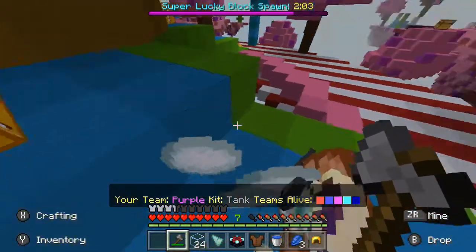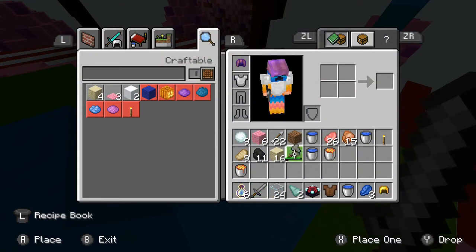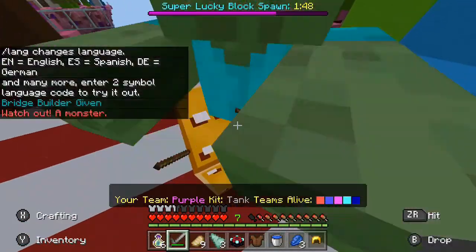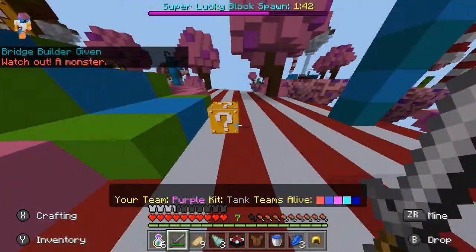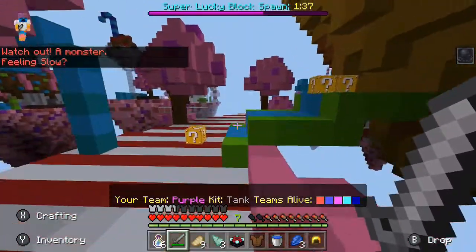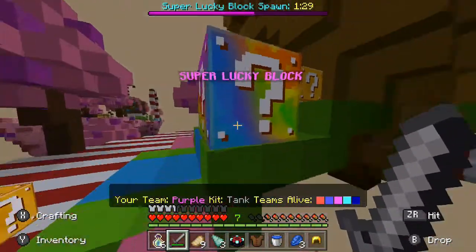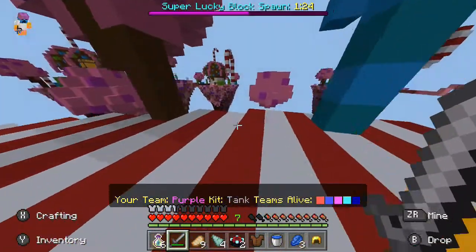Yes! What's in here? We've got some snowballs, a stone sword, some arrows, and some food. What is in here? Oh, it's a zombie — let's just kill him. I guess now all that's left to do is camp out in the center and collect all of these super lucky blocks and kill anyone who tries to come on here.